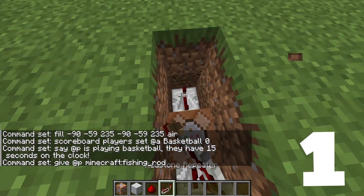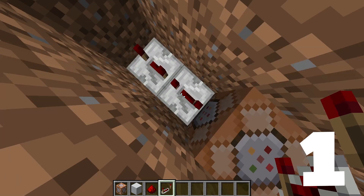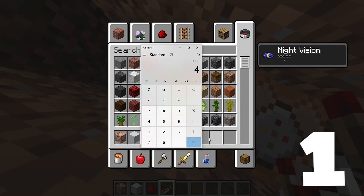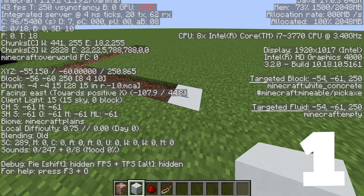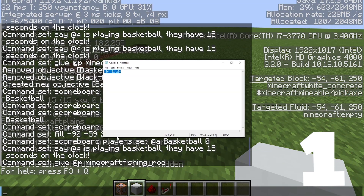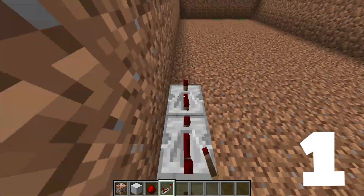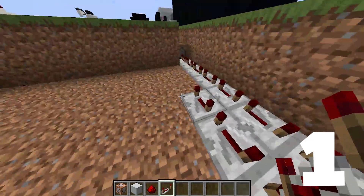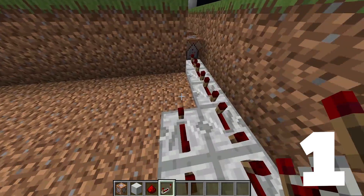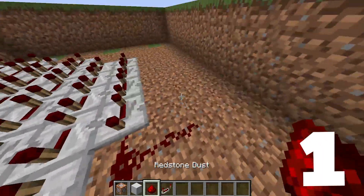Then we're going to have a long timer, which is basically a bunch of repeaters. To figure out how many seconds, you do 20 times the amount of seconds. So if it's 15 seconds, we're going to do 300. You can do repeaters with four ticks on each of them, so you can divide that by four — meaning we need 75 repeaters with a tick of four. Place it down, press F3 on Java or put it in settings on Bedrock, write the coordinate, and then fill all that gap with air.